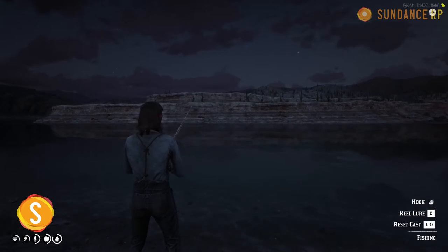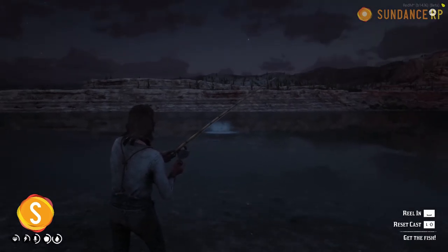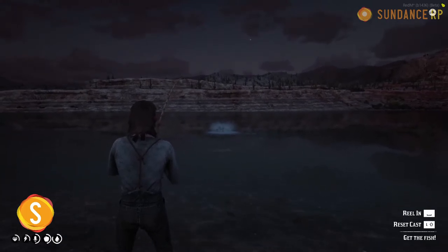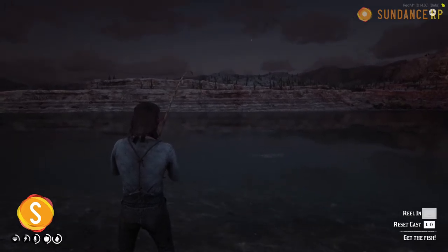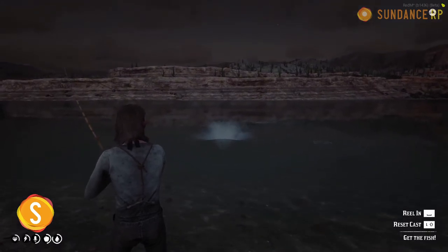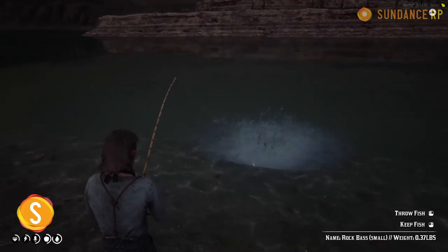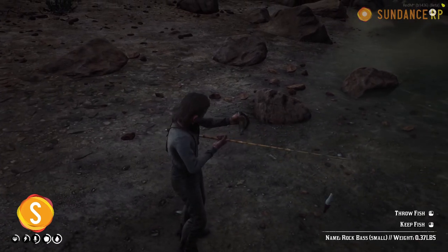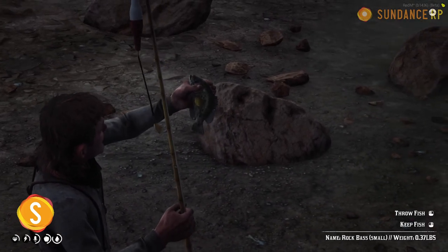When you bait, you'll see your character bob the rod up and down trying to get the fish to bite — this is where patience comes in. We see two different animations here: the rough animation where the fish is fighting, and then after they calm down the ripples will diminish. We start reeling them in by holding the spacebar — but be careful, if they fight again they will break the line. We got them just close enough to catch — here we have a rock bass weighing in at just 0.37 pounds.